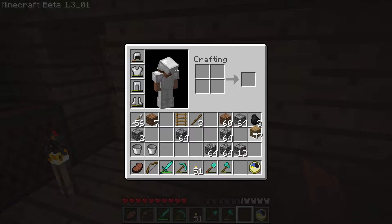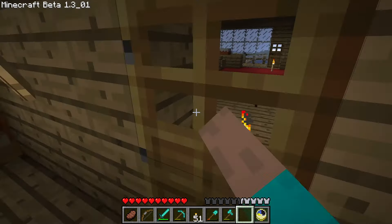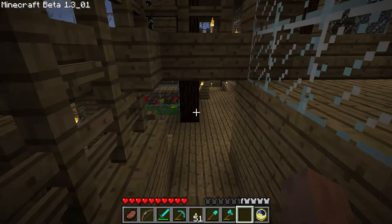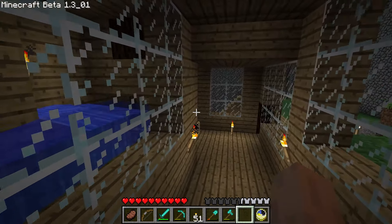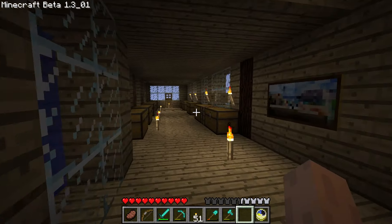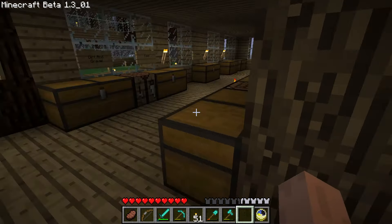We have a big project going on right now. We're building the ugliest tower in this world, in the hopes that it works and that I can spawn mobs there and have them perish. We shall see though. I'm going to try and get this to work properly, but I'm not really sure how I'm going to achieve that just yet.